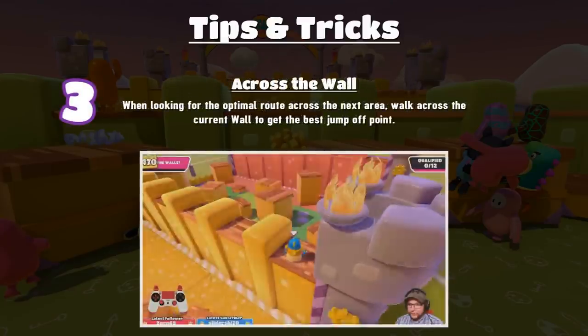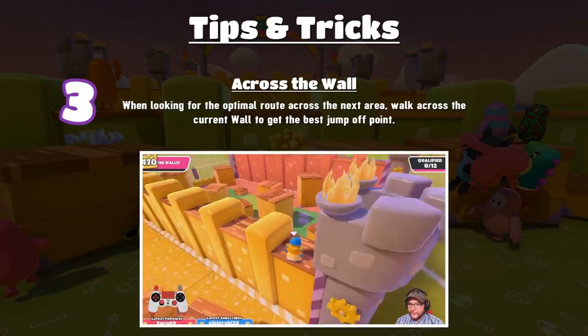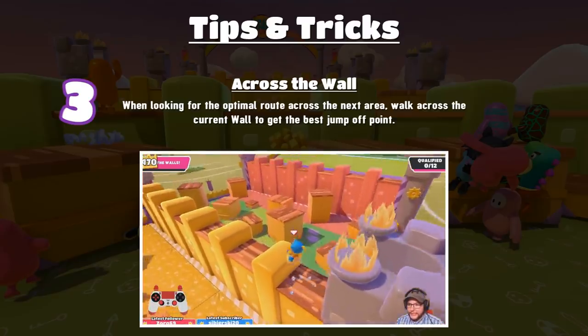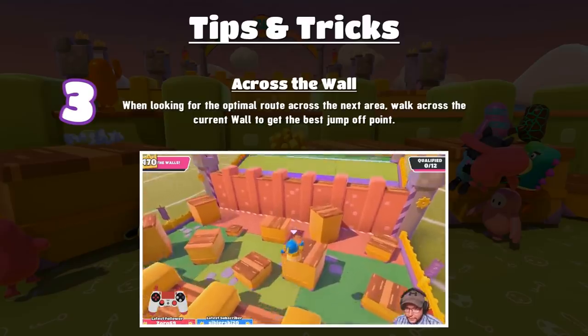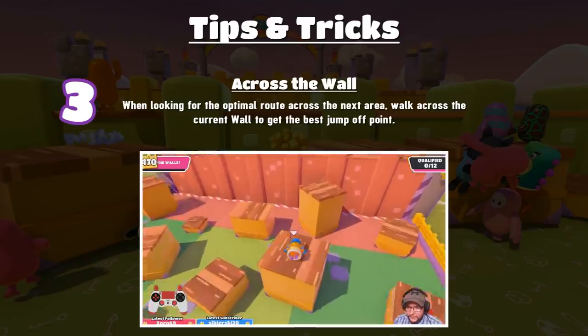Tip three: move across the wall. When looking for the optimal route to the next area across the blocks, if there's a really good route but it's quite far down, definitely move across the current wall you're on. Jumping across the crenellations to get the best jump-off point is an amazing strategy and you should definitely do it.